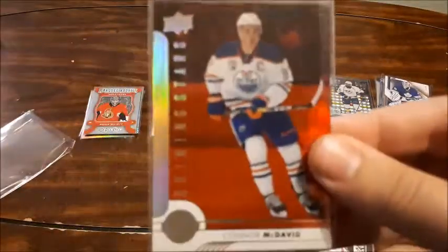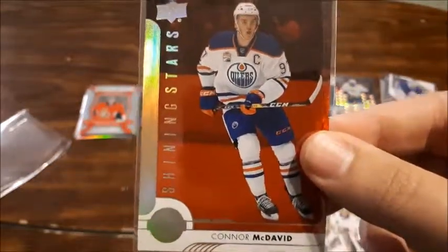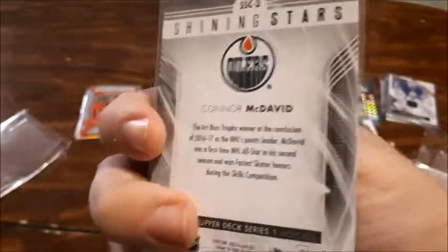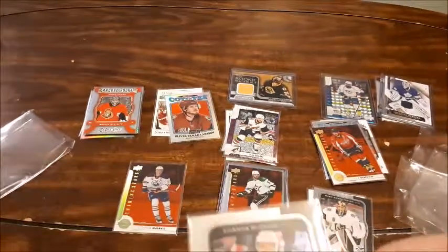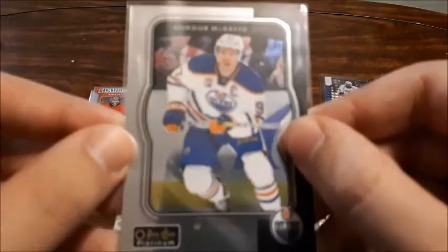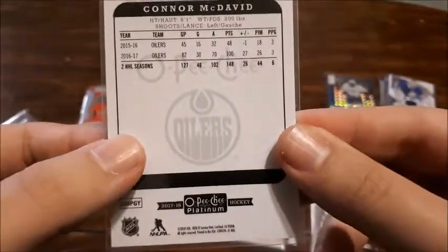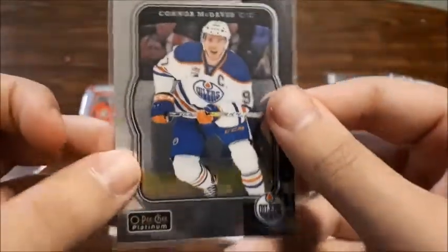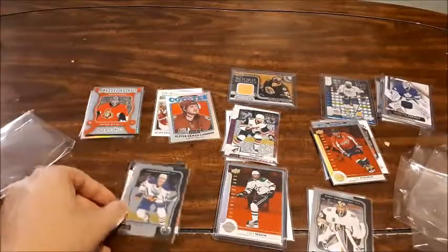Next up is Connor McDavid Ruby Shining Stars. As you guys know I have a small PC of Connor McDavid and I really want to get more. I saw this one and I couldn't pass on it. It's more expensive than the other Ruby Shining Stars but then again it is Connor McDavid. And the last card I got from this site is Connor McDavid's retro card from this past year — 17-18 OPC Platinum Retro. To me that looks phenomenal. That's the best Connor McDavid card I have in my collection, other than some of the collector cards I have.